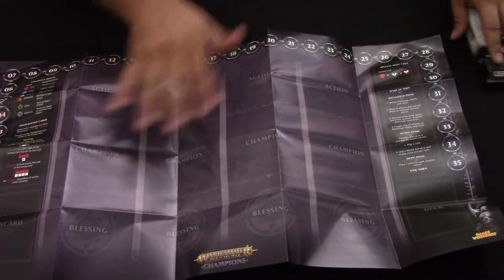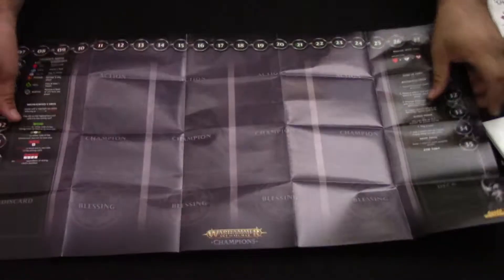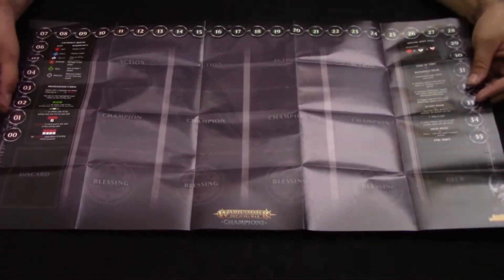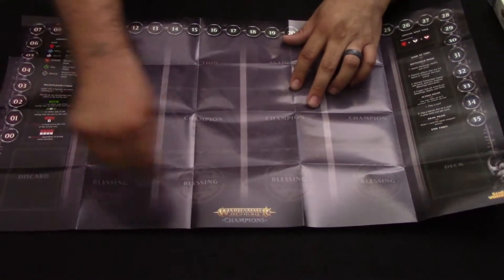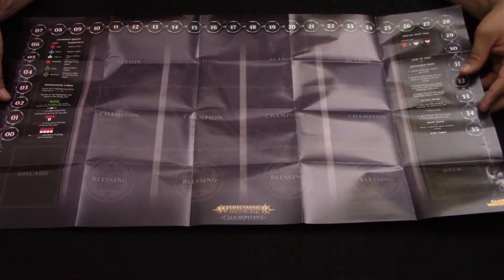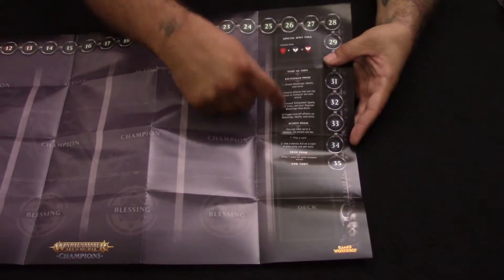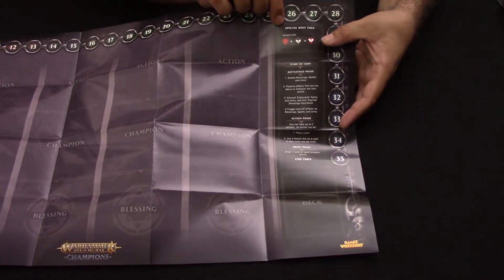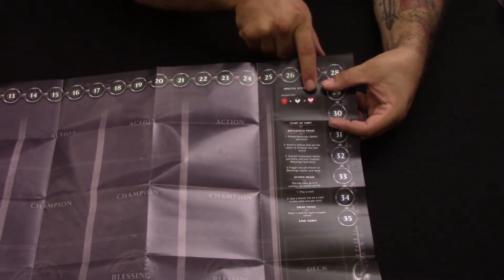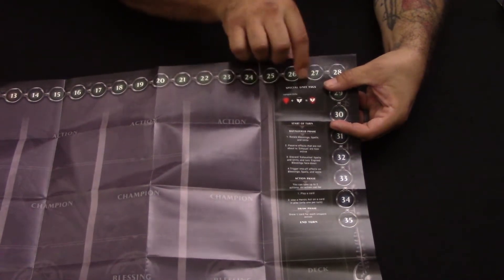This is just one side. Each one of the play mats has a different color — you can see this one is purple in the background. The play mat is set up with your spots. If you've seen the other content on the website, you have your four action slots, your four slots for your champions, and your four slots for your blessings — for when they come out from underneath your champions during play when you complete your champion quest. Over on the side you have your turn structure with a special unit tag — in this case, vampires.